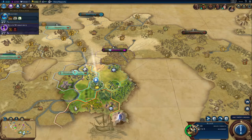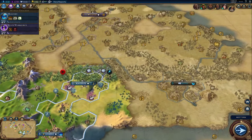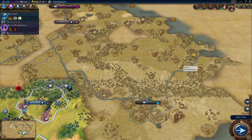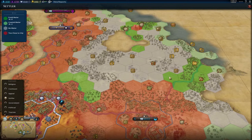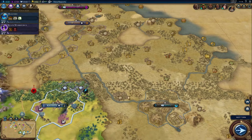We could also consider making a city towards our east over here in this clustered area. It will be a little separated from our cities, but I like building near rivers just to get that extra housing. Right here would not be too bad because we'd get iron, we'd get stone. We'd probably have to buy our way to the jade, but that's fine. We're getting four gold per turn.